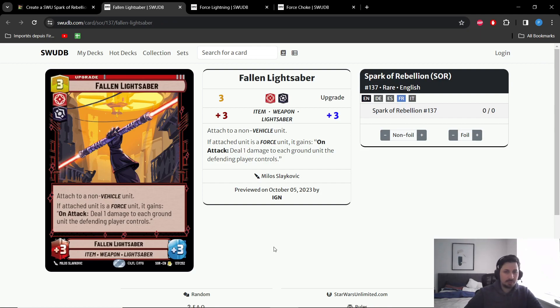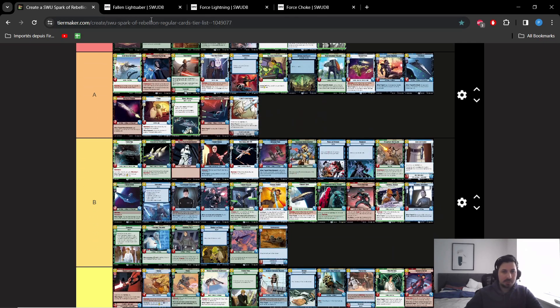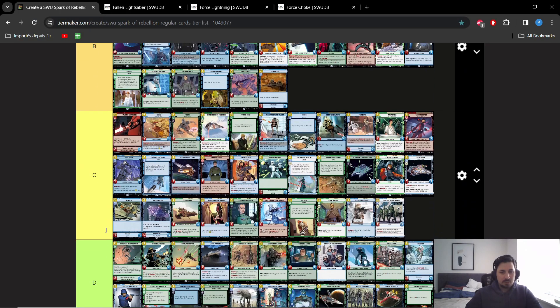Next we got Fallen Lightsaber. I have very similar feelings about Fallen Lightsaber as I do about Jedi's Lightsaber — they're both high-risk, high-reward cards. If you play them on the right target and your opponent doesn't answer it, it's a powerhouse that will wreck them. But it's very easy to answer: Treacherous, Waylay, Take Down — all the removal spells will just do a 2-for-1. Plus all the upgrade removals. This obviously limits the potential of the card.